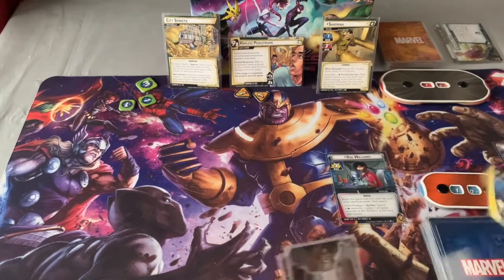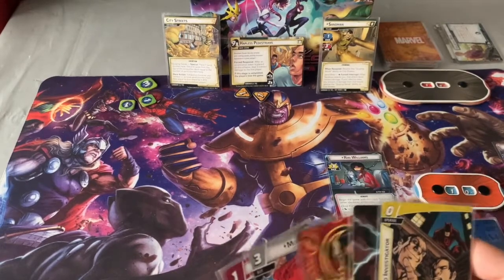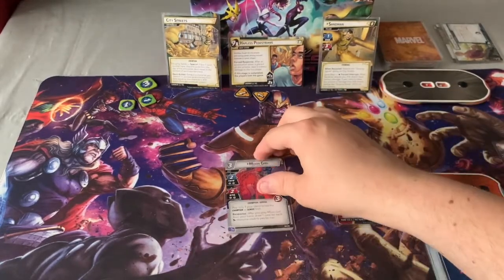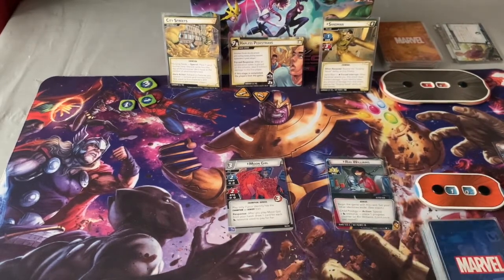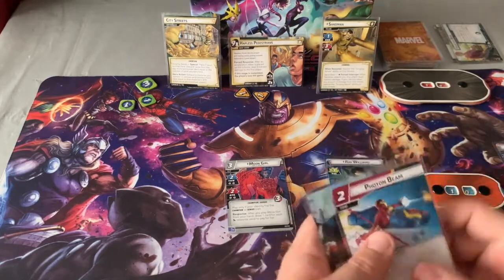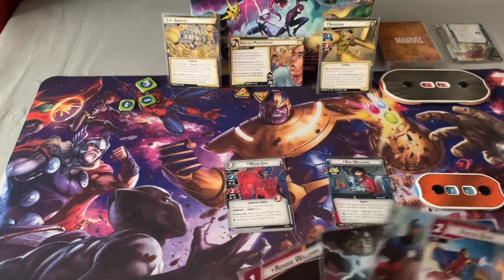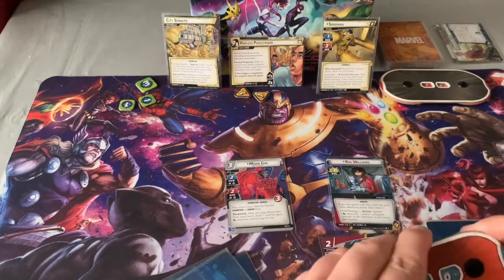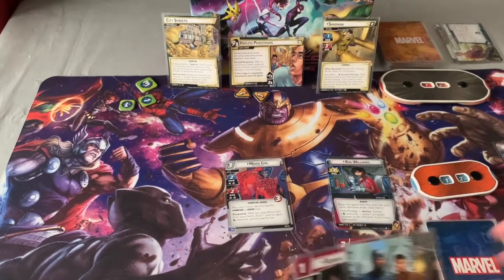Looking for Skilled Investigator — defeat a side scheme, draw a card. Not amazing but we'll go with that. We can use that to pay for Moon Girl. Play Genius and Investigator for Moon Girl. She's an ally — play if I have the champion genius trait, which I do. Response: after you play Moon Girl, draw one card for each mental resource used to pay for it. I use two with the dual resource card, so I draw two cards — Power in All of Us and Photon Beam. I'm going to play Energy for Propulsion Jets — two hit points.